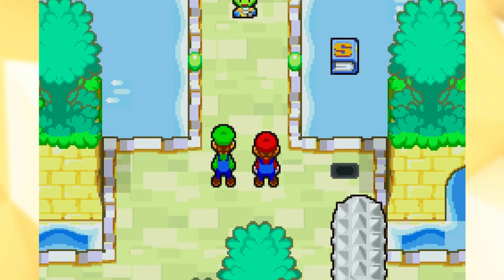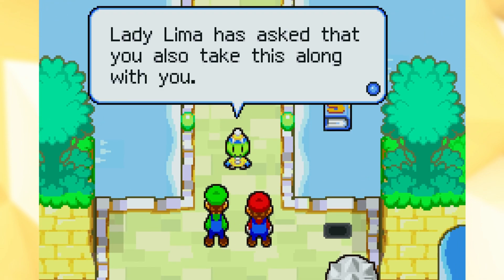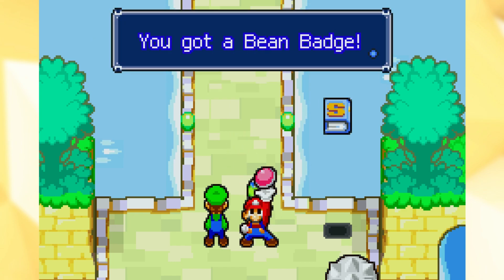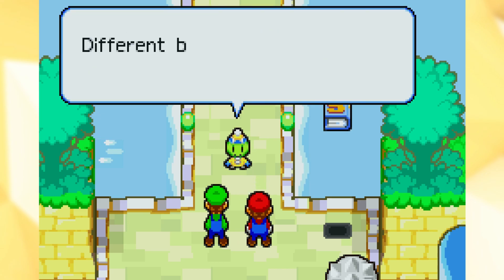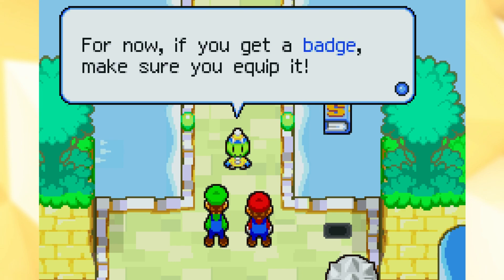Mario, Luigi! It's this guy again. Lady Lima has asked that you also take this with you. Got a bean badge. That thing is a badge. If you equip it, you'll be a little stronger in battle. Different badges have different effects, so for now, if you get a badge, make sure you equip it.